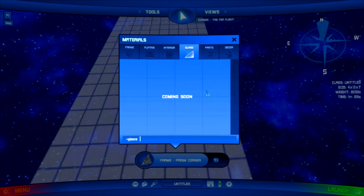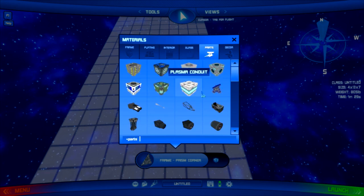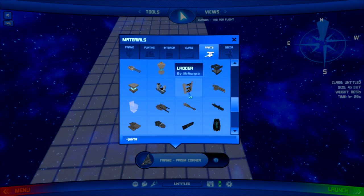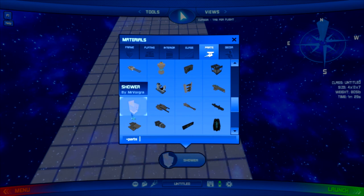Moving on down the line, glass. We don't have glass yet, and as you can see, it's coming soon — coming up whenever we feel like it. And we got parts, which is like all the more important parts of your ship — weapons and sensors. Right now, weapons and engines are the most important. The shower stall? Apparently, we need to move that to decor, because that's not an essential part of your ship.